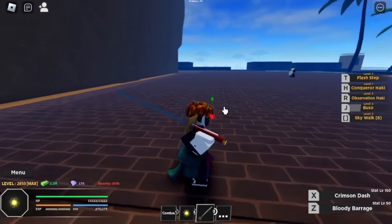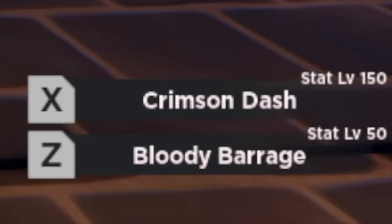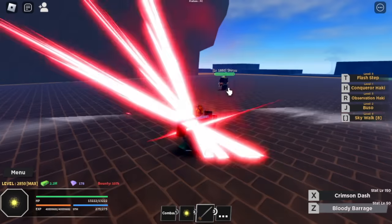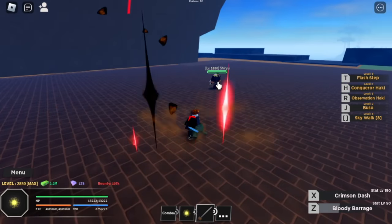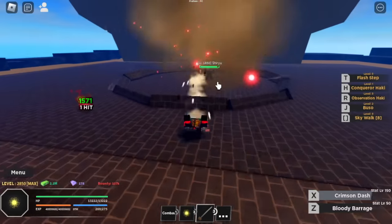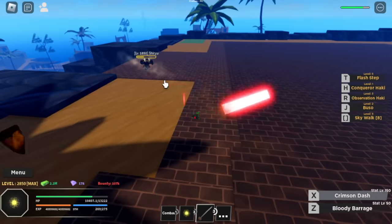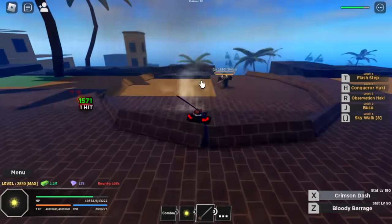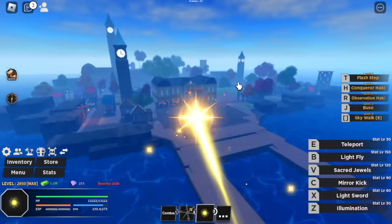This is the Ryu. It has two skills: the Crimson Dash and the Bloody Barrage. Bloody Barrage is a short to mid-range attack, and Crimson Dash is a long-range attack. There you go — Crimson Dash and Bloody Barrage. Just a reminder, we are not following an order here for the swords, but I'm going to show you everything.